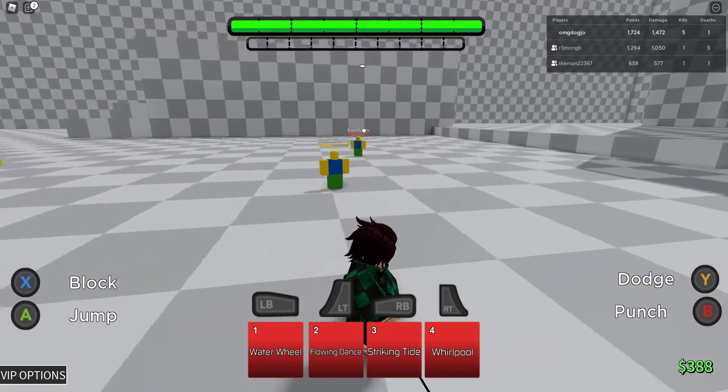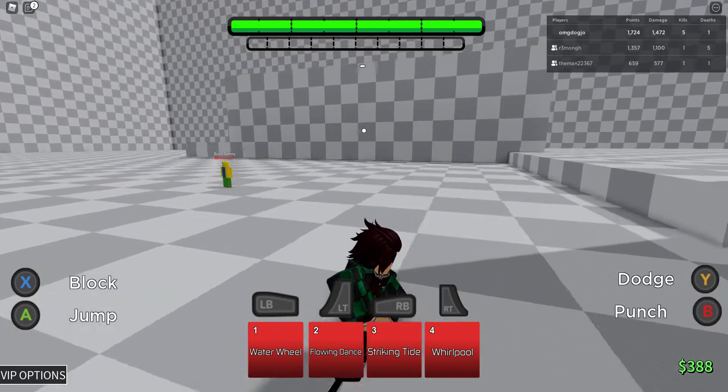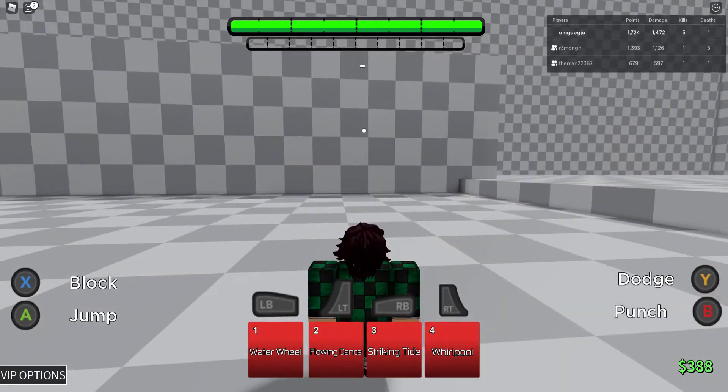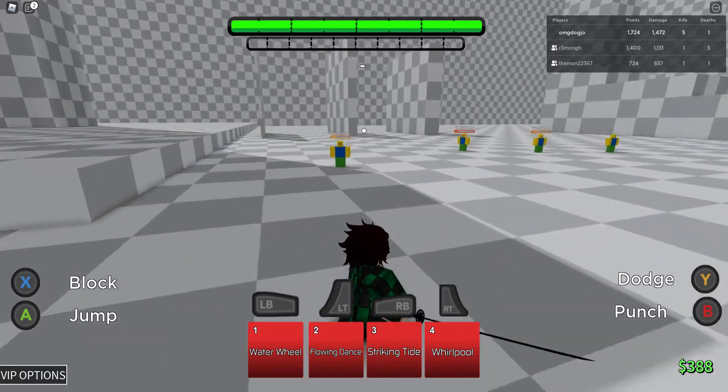Hey guys, welcome back to another video. Today we're playing ABA and they literally just today released a new character — Demon Slayer. We all knew this was coming but didn't know it was coming today. We have Tanjiro, and what's even more surprising is he's completely free. He doesn't even cost money, which is probably the weirdest part about all this.